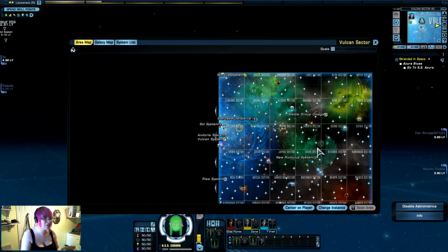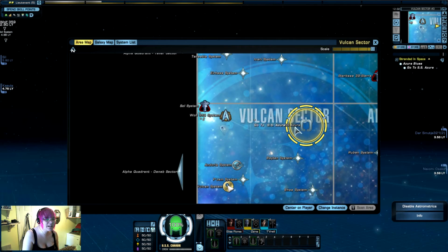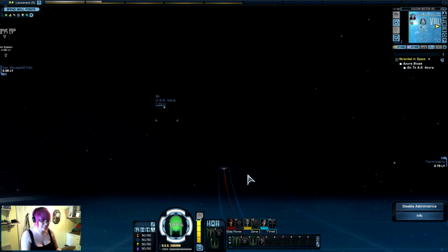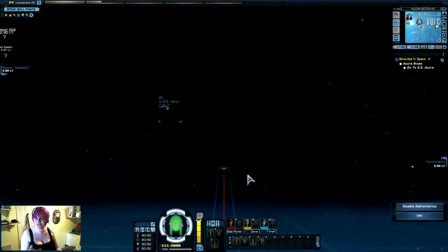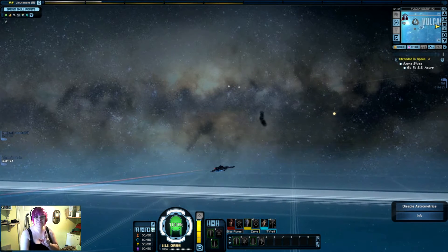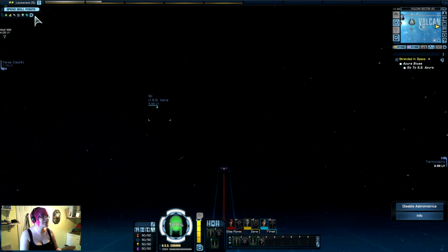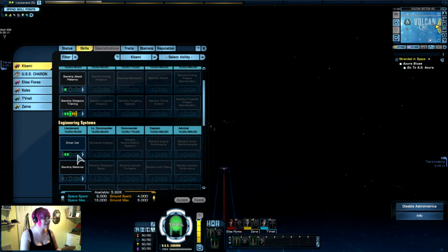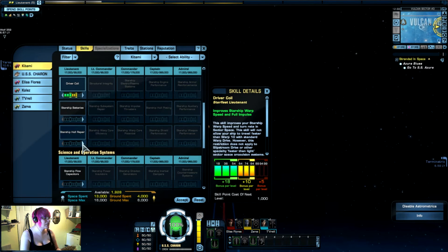Let's open up our map, scale in and see if we can find the Azura. We have the Azura — ought to travel to Azura. One of the problems is I don't have a scroll wheel on my mouse, on my trackball — I used to have one on my old one, and I might have found a way to fix it. I don't have any slots to spend them in. Did I not accept that? I didn't. We're going to put one more point into hull repair.